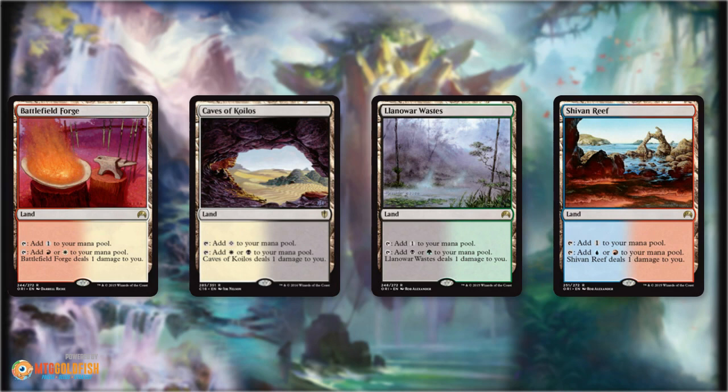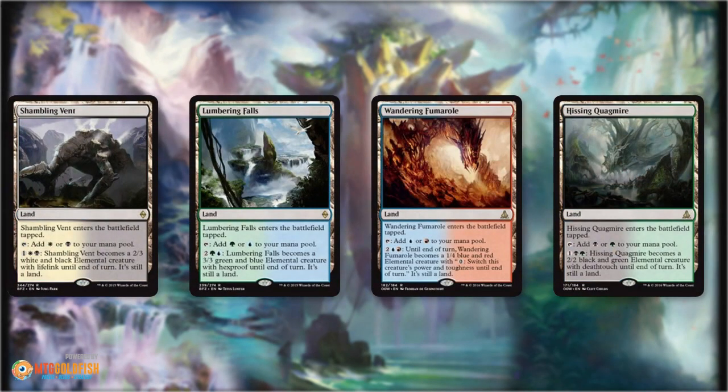So you get eight untapped duals between the fast lands and the pain lands in enemy colored decks. The third cycle for enemy colored decks are the creature lands, which are also really cheap because they're recently printed. Of course they do come into play tapped, which is a bit annoying, but they make up for this with a huge upside. If you're going to play lands that come into play tapped in Modern, they really have to have an upside to make up for it — not something like 'you gain one life' or 'scry one.' They need a significant upside, and turning into a creature that can attack and block is big enough that these lands come in third on our list of enemy colored cycles.